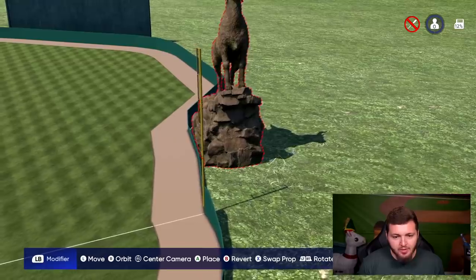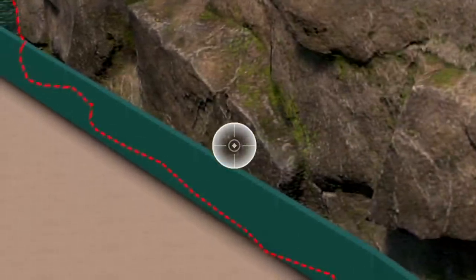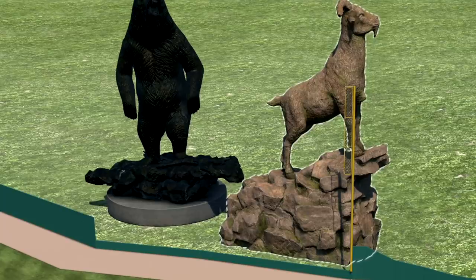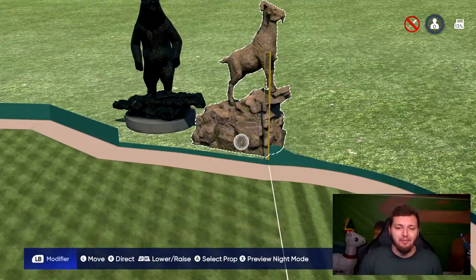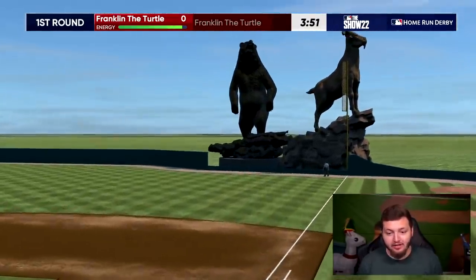I think I just came up with a genius plan — I'm gonna move this goat right on the other side of the wall, because if it hits right where this dot is, that's gotta be the 270-foot mark. And now we have a strategically placed gorilla as well. Let me keep the statues — aim for the goat and the bear, Franklin.